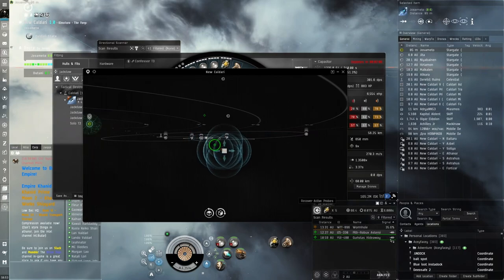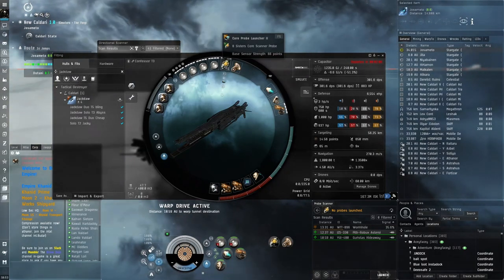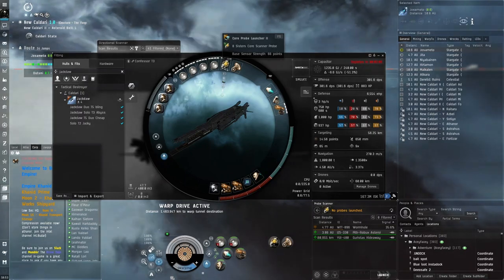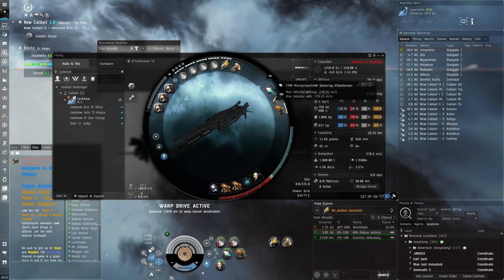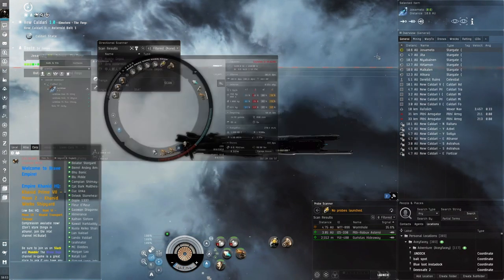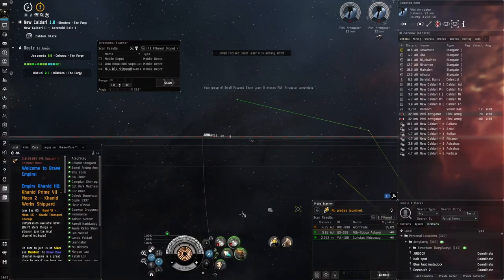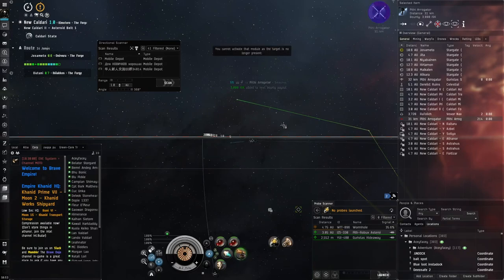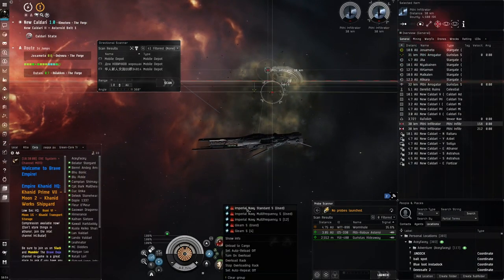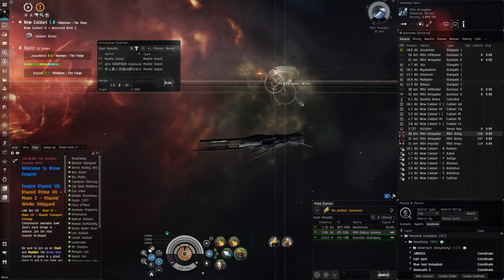Let's go for this Guristas Hideaway instead. I'm using a tech 2 probe launcher - I considered the Sisters Core Probe Launcher but it's 20 extra million and not really worth it. I've got a monopropellant afterburner because we don't have the fitting requirements for a tech 2 or bling afterburner. I'm using a Crucible small cap battery, a very special one because it has extremely good fitting requirements - lower CPU requirement than even the compact or Republic Fleet variants. With aurora in sharpshooter mode we have really good range, around 35 kilometer fall off.